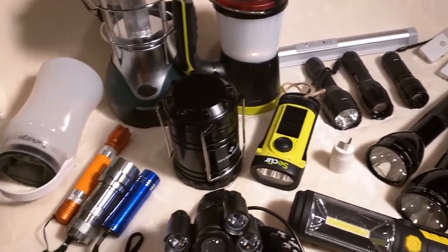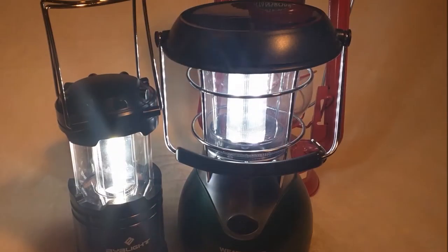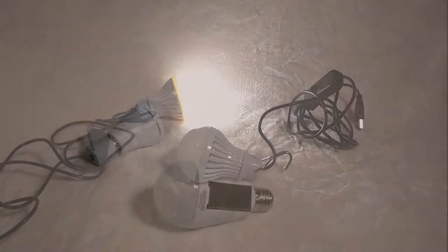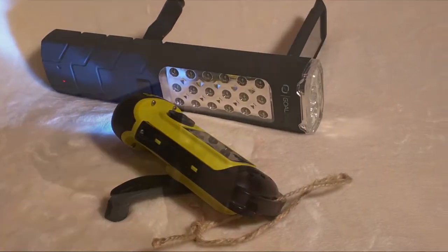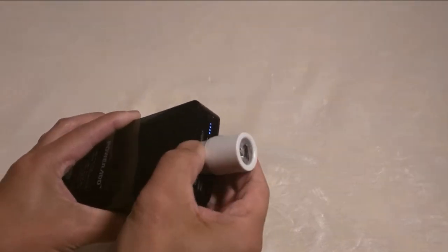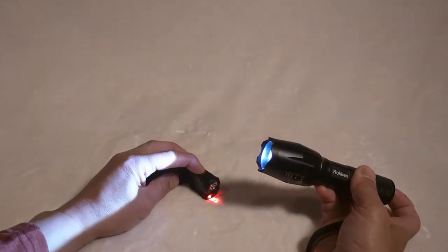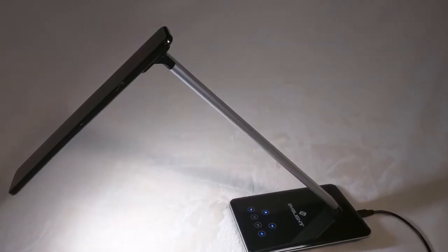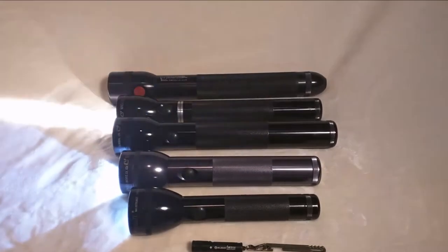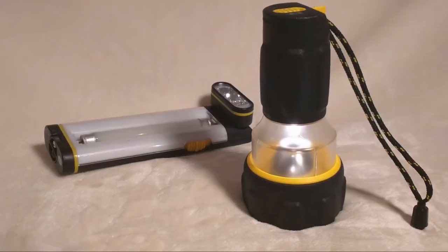But seriously guys, trust me when I say that these aren't even all my lights — they're just a mere representation of their type. I've got candle lanterns, oil lanterns, and LED lanterns. I've got headlamps, camping bulbs, and emergency power outage bulbs. I've got solar flashlights, solar lanterns, and solar crank lights. I've got USB lights, USB solar lights, super bright work lights, and multicolored lights. I've got USB powered lamps, small flashlights and big flashlights, cheap flashlights, really cheap flashlights, and really really cheap flashlights. I've got really old lights, weapon mounted lights, homemade lights, and even motion lights.